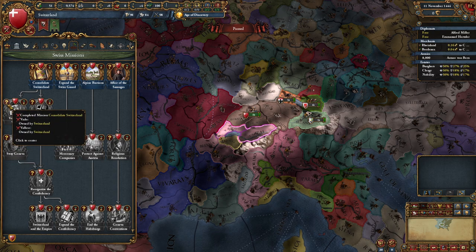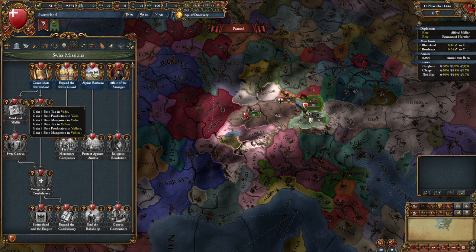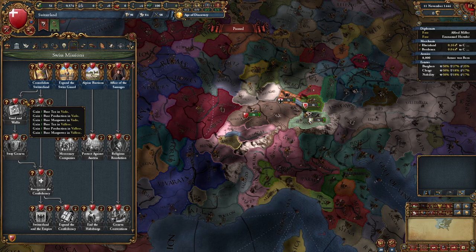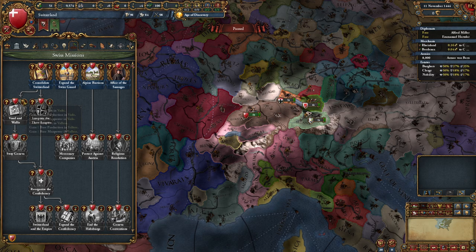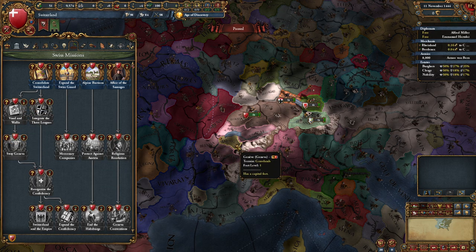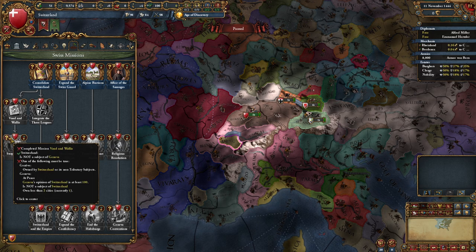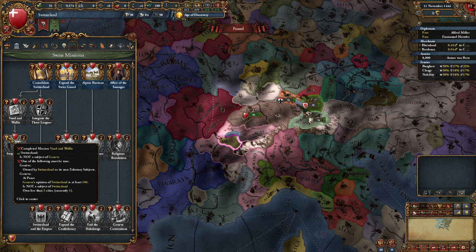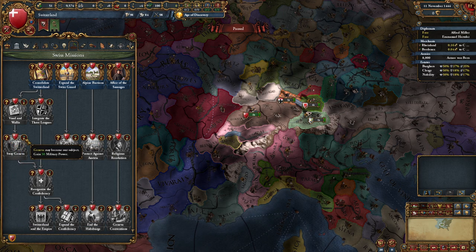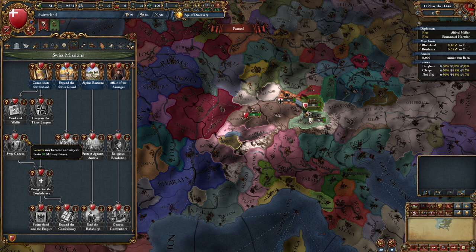Then when we have done that, we have to sway Geneva - which is now a vassal of Savoy - and we can just conquer it or ask it to become our subject. Then we have integrated the Three Leagues - just conquer Chur and Ilanz - and we get a bit more base stacks. When we have done all of that, we need to get to stability two and own all the highlighted provinces, and then we get the reorganization of the Swiss Confederacy.